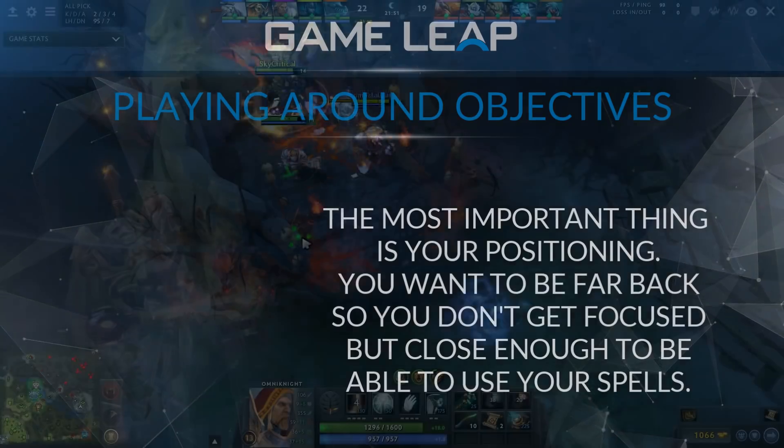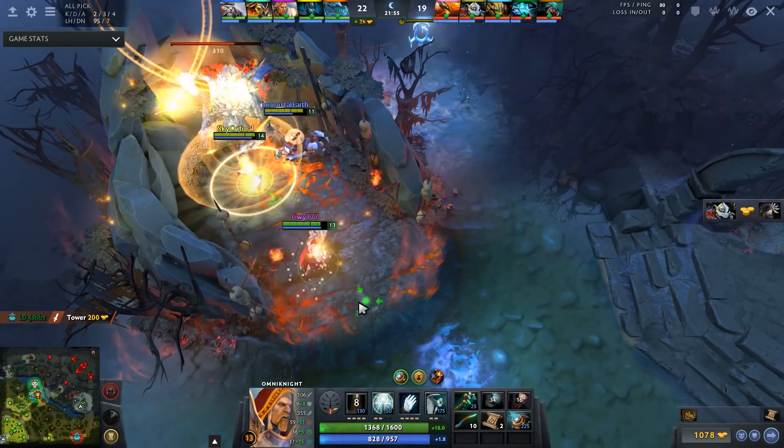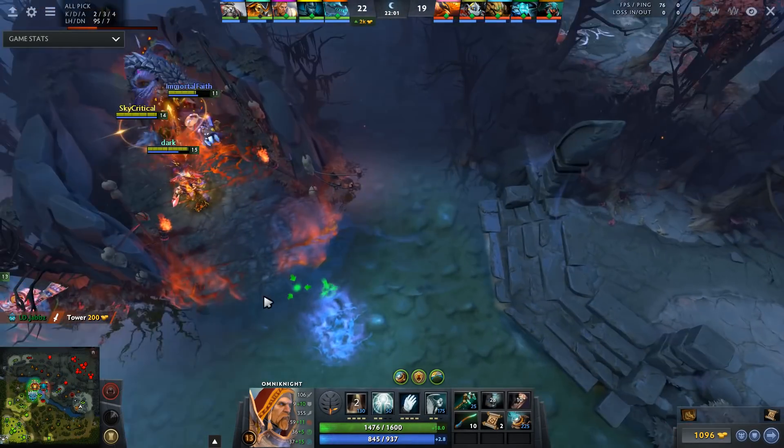And this comes down mostly to experience. During Roshan fights, you want to avoid sitting in the heart of the pit and sit around the outskirts. While defending high ground, you want to generally be sitting in and around, or sometimes even behind, your buildings.